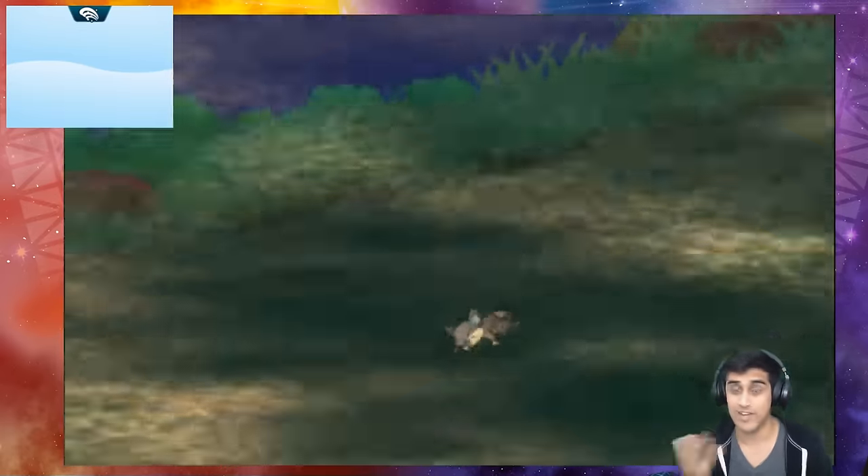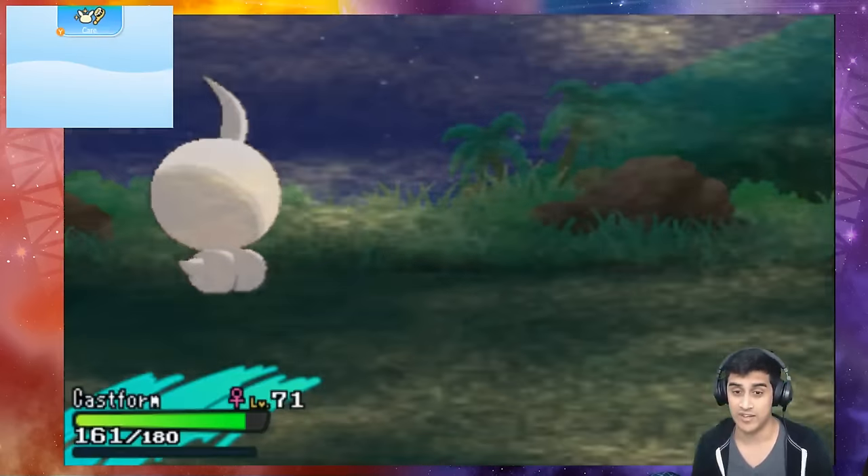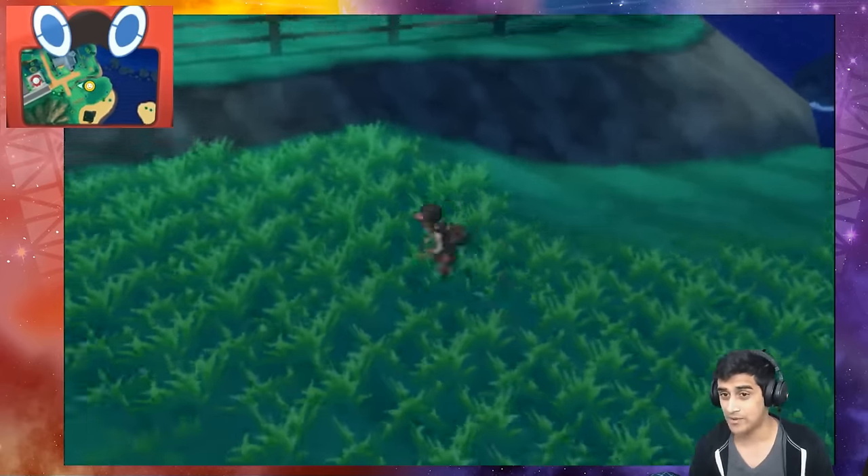So Rattata fans, there you guys have it — that's what sandstorm does. You get to use the rock type Z move as well. So there you guys go with that, and then we're gonna go in the grass one more time to show you the final one.